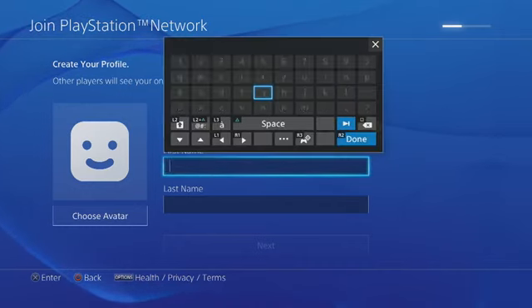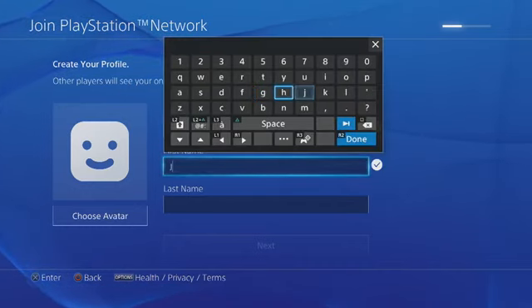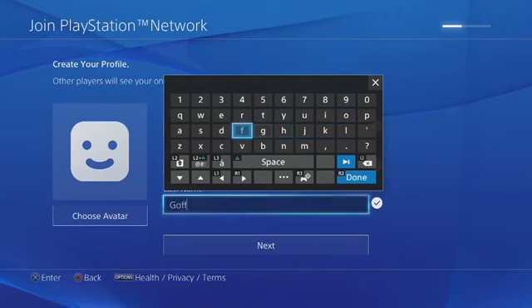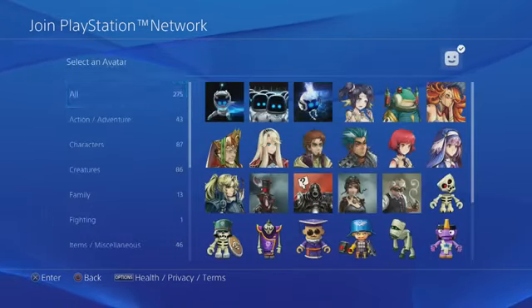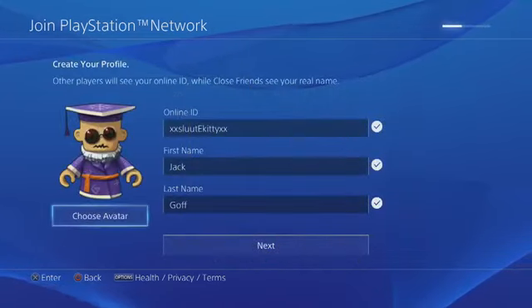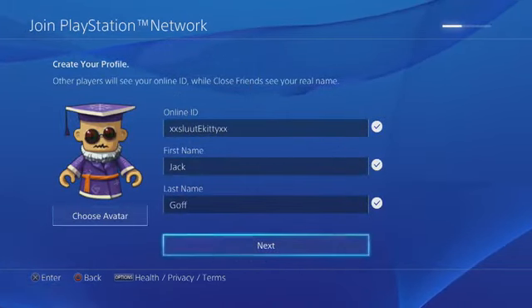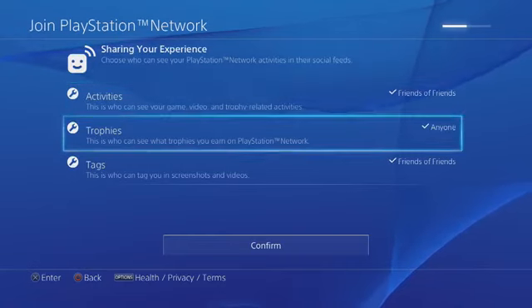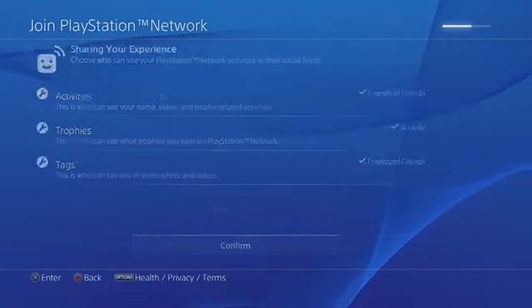Now that you've made an Online ID, put in your first name and last name. You can choose your avatar — you can do this later, but let's just pick one for now. Click Next. This next section is just preferences like your settings and privacy settings, so I'm going to leave everything default.